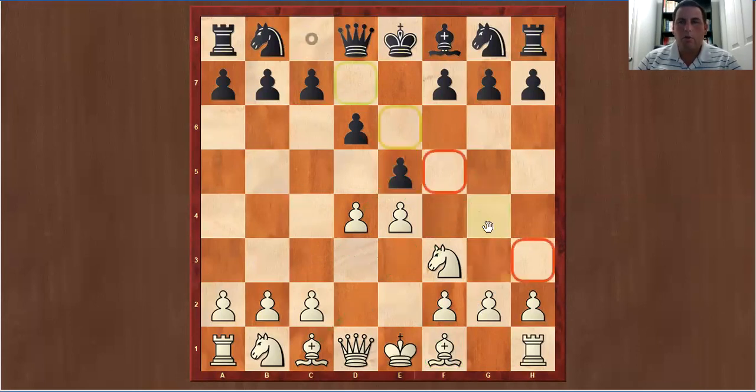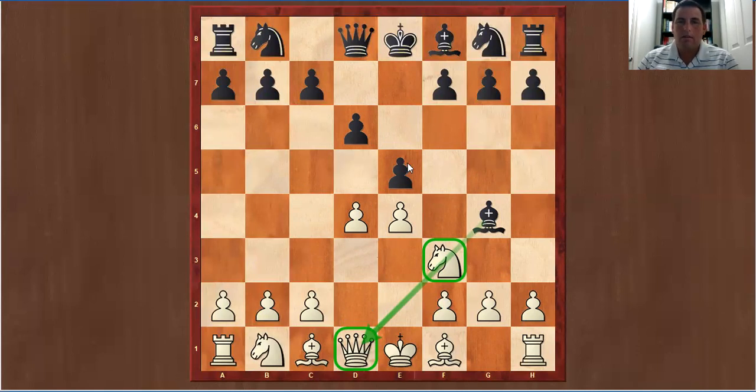Here black counters with bishop to g4. What this is doing is putting direct pressure on the knight. The knight is now pinned, which is indirectly protecting this pawn. If this pawn is being attacked by this knight but the knight can't move, this bishop is indirectly protecting this pawn.